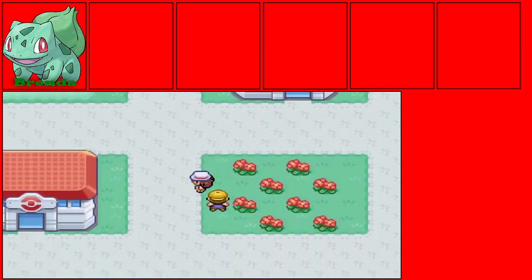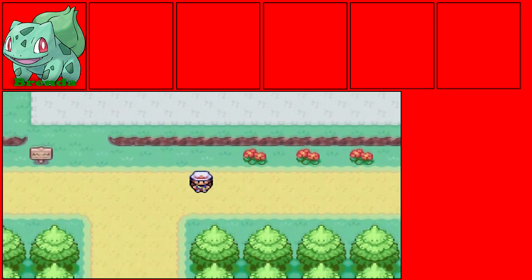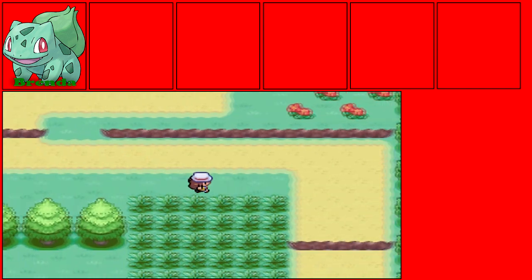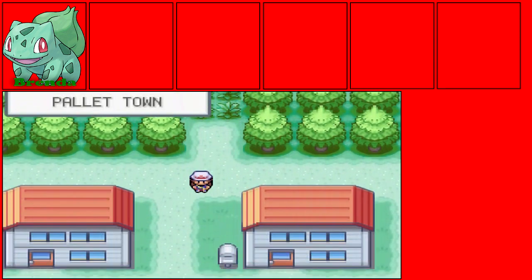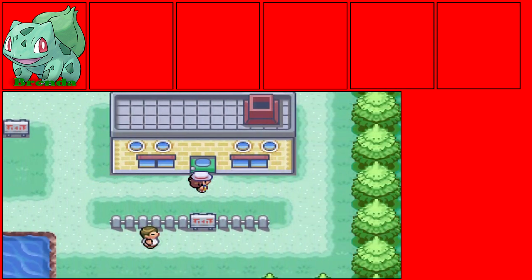So we got a parcel to deliver to Oak, so we gotta do that — which isn't hard. All we gotta do is go all the way back to Route 1. You can't actually go farther from Viridian City just yet, because there's gonna be a guy blocking the way — he's like, super grumpy, laying on the floor, like he hasn't had his coffee or something.